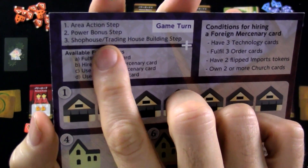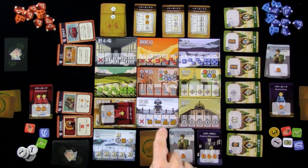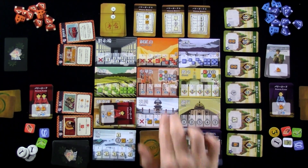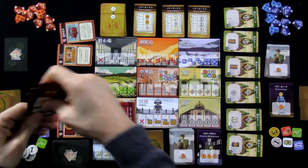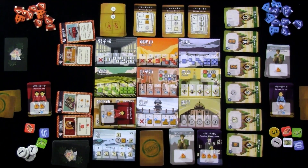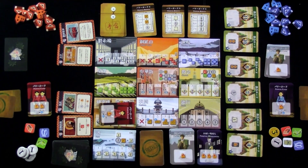On any one of these locations, there's a different reward for getting there with level 1, 2, 3, 4, or 5. The 4 and 5 are written in red instead of black — that's a reminder that if you do a level 4 action, you'll also have the opportunity to spend money to build a shop or a trading house. If you do a level 5 or greater action, in addition to building, you can also pick any one of these power bonus cards to take and get all kinds of rewards.